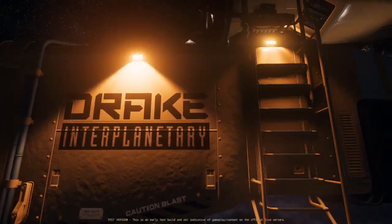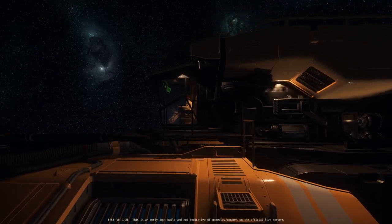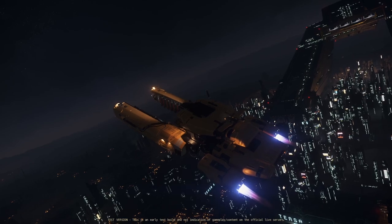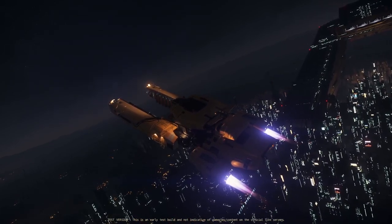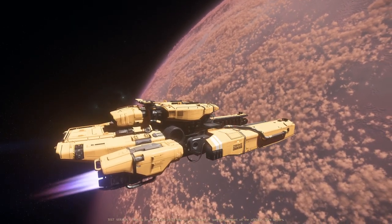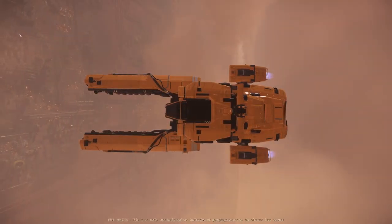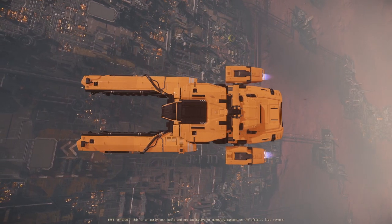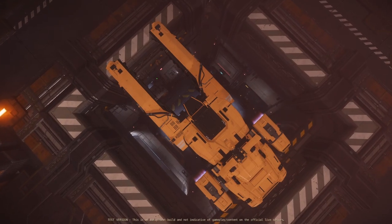Hey everyone, and welcome to another Star Citizen video. My name is ScarySpikes, and today we're going to be taking a look at the Drake Vulture. It's a single-seater, solo salvage ship being released in Star Citizen Alpha 3.18, currently in PTU. My goal here is to show you a little bit more about the ship and help you decide whether it's the right one for you, as it's the first ship in a very long time to open up a brand new path in a career you might very well be interested in.